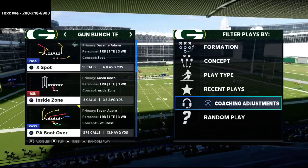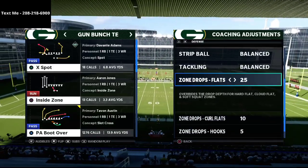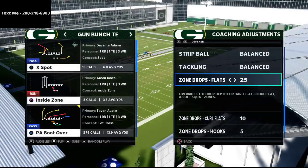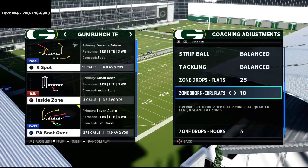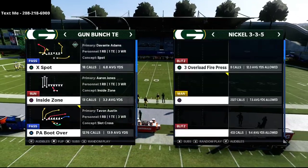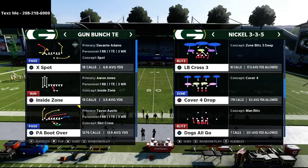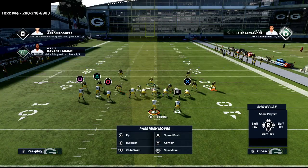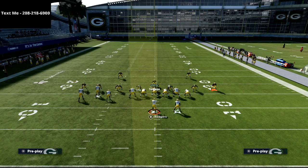I want to talk specifically today about Mike Blitz 3 against the bunch tight end. My flats are on 25, my crow flats are on 10, and my hooks are on 5. We're going to be audibly into this from the Nickel 3-3-5, so we're going to audible right down into it just like that.